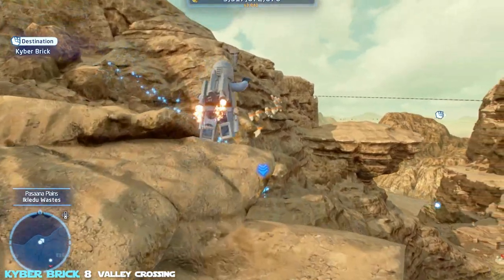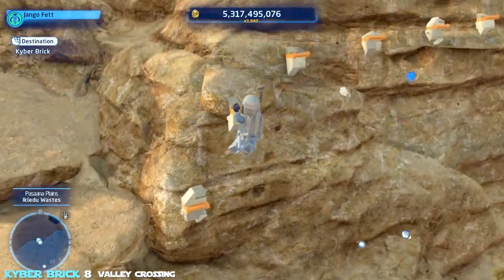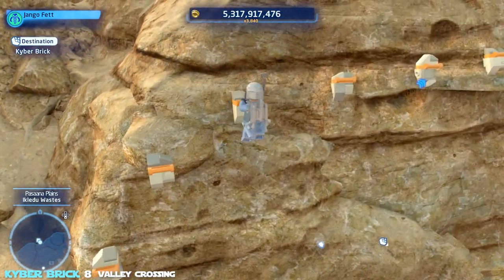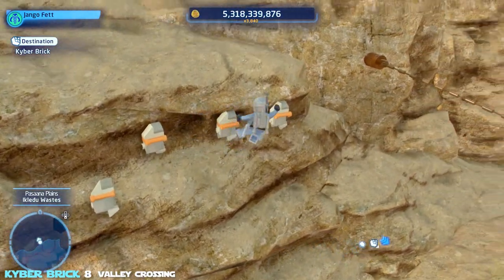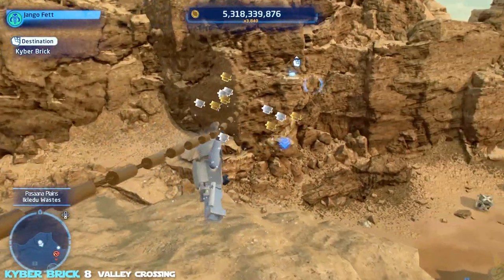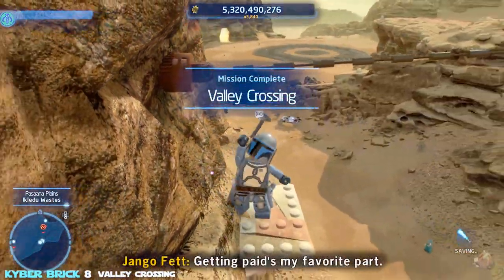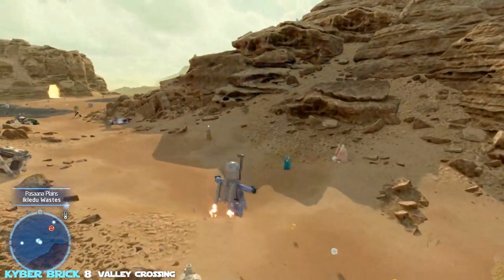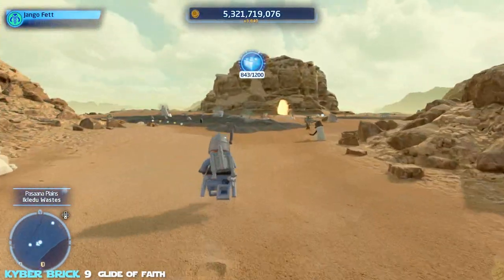Moving along — there's a pretty death-defying jump to a zip line, but once you're on it you're safe. We zip all the way down: the rumor giver at the beginning told us about a brick up here, and we just swooped it up. That one's done. Next up is the Glide of Faith.